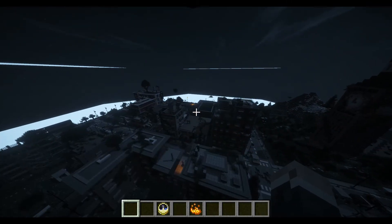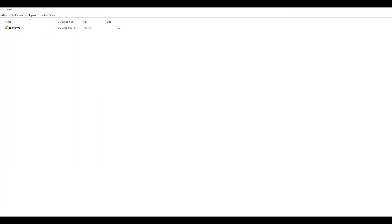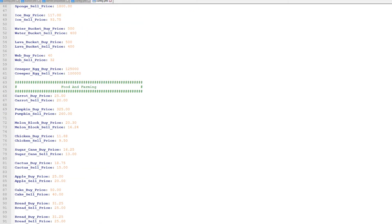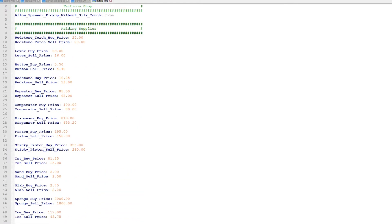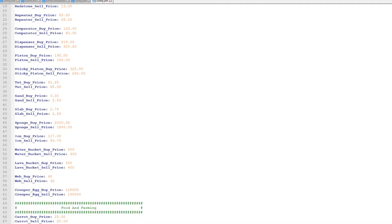Now let's jump into the config. Go into your server files, hit Plugins, double-click on Faction Shop, then double-click on config — it'll open up in this software. If you don't have this software, I'll put the link in the description. Here you'll see every single item in their correct category. You can change the sell and buy price for every single thing. There's also a bonus feature: Allow Spawner Pickup Without Silk Touch — you can mine a spawner you've placed wrong without Silk Touch and still pick it up. That is an excellent feature.